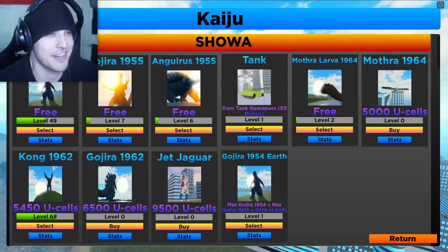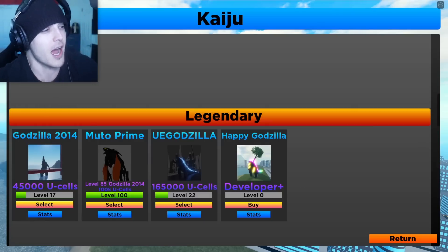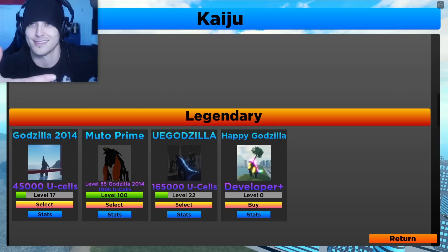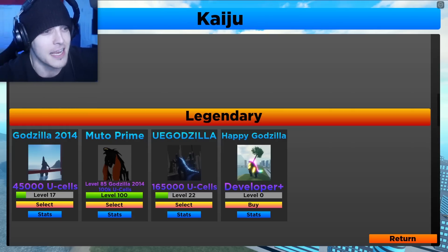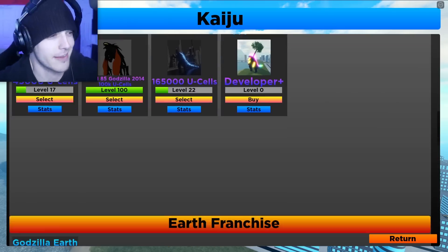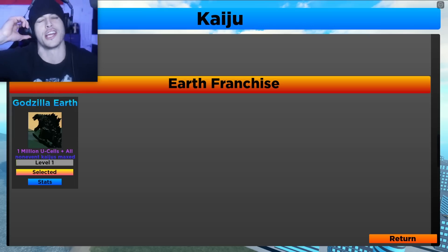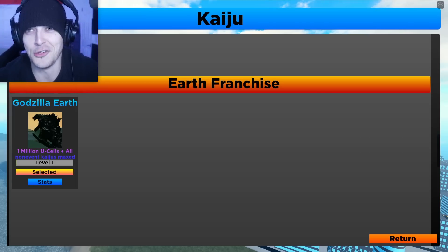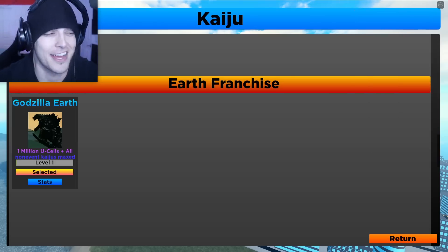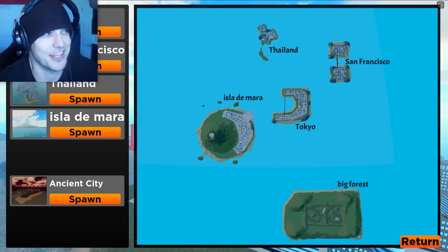So you go down to Kaiju and scroll down to the bottom. There's a developer Godzilla with a tree growing out of its back - that's for developers only, that's the coolest. Anyway, Godzilla Earth is from the Earth franchise, which indicates there will be more Kaiju added. What you need to get it is 1 million U-cells - that's like G-cells, the in-game currency - and all non-event Kaiju maxed, which indicates it's incredibly powerful. Let's get this video to 5,000 likes for Godzilla Earth.